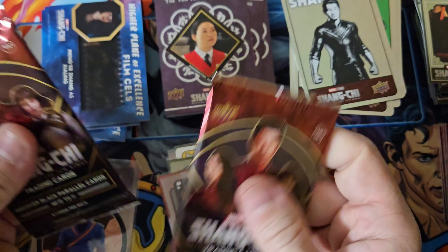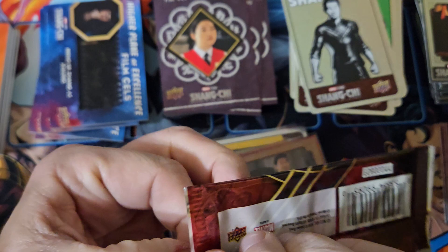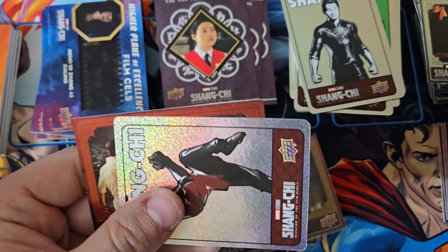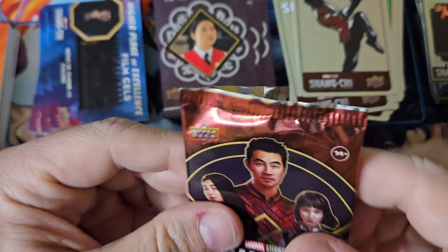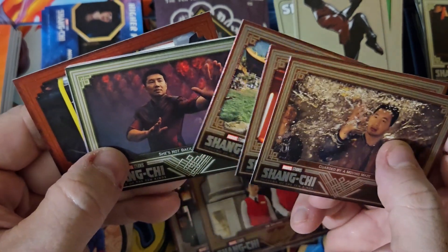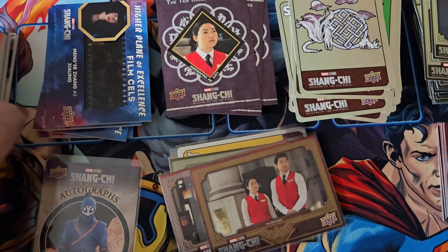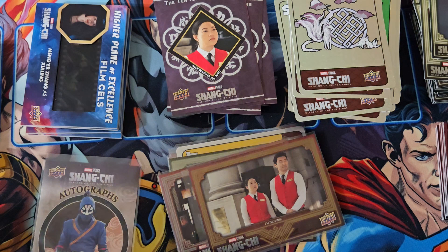Our last two packs should hopefully have an auto. I don't feel a film cell in either one of these — so maybe we didn't get a film cell this time. We got a green parallel. Last pack — we did not get a film cell. And it looks like we're just straight up missing a hit here. We didn't even get a film cell or a hit out of that box.